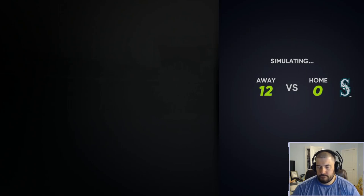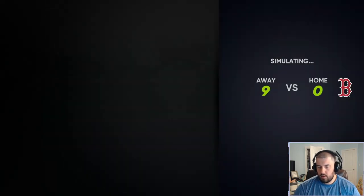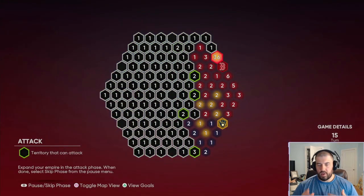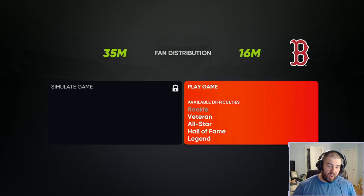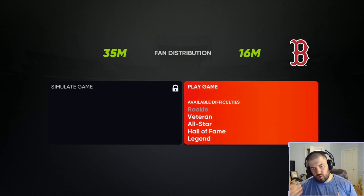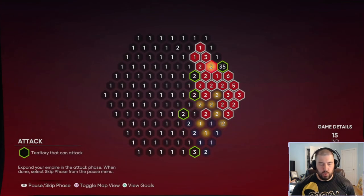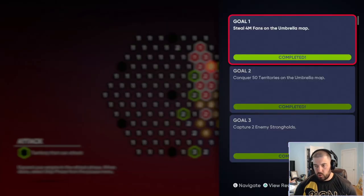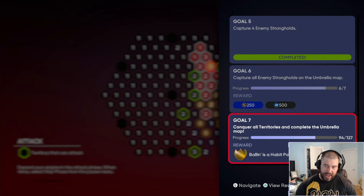We've gotten to attack phase next to the Boston Red Sox stronghold and can play on Veteran at the very least. Knocking this out gives us 5 out of 6 strongholds. After conquering Boston, we're going to clean up the remaining hexagons and make our way to the Milwaukee Brewers. Once we take the Brewers, we'll have all goals complete — 100 territories, all enemy strongholds, and all territories captured.